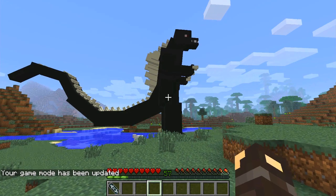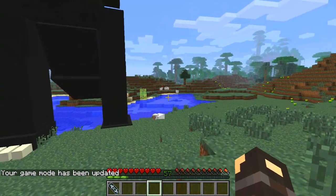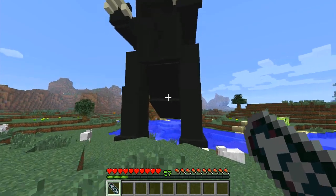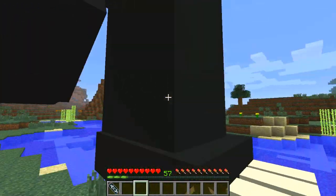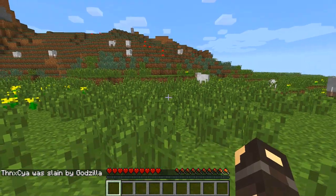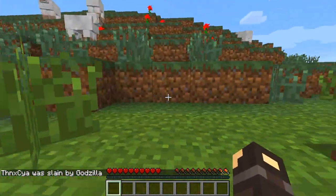I'll change into survival mode. When I go and try to hit him, he's kind of passive-aggressive — he doesn't immediately charge you. You get 57 levels for killing him, by the way, which is kind of mad. But basically if I just try to punch him — and I'm dead. As you can see, it says 'Thanks, we're slain by Godzilla,' which is something you don't normally see in Minecraft.